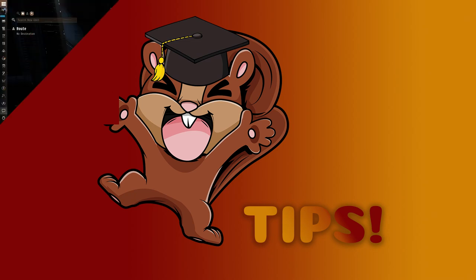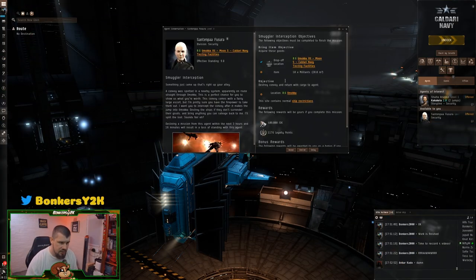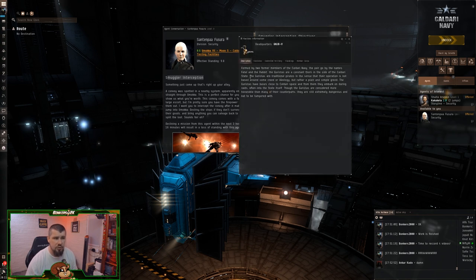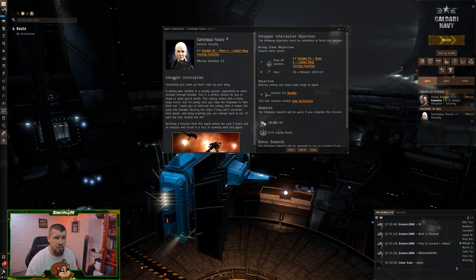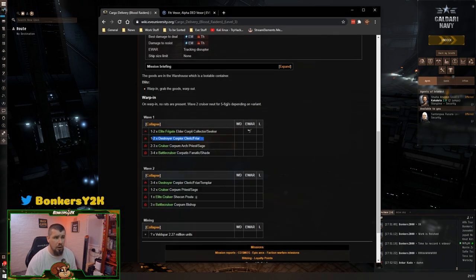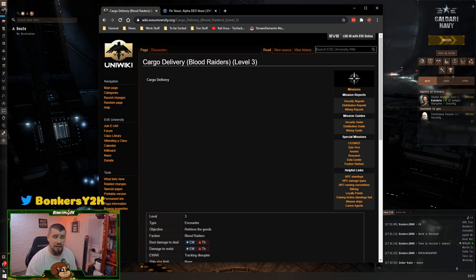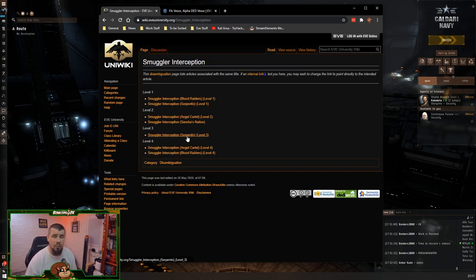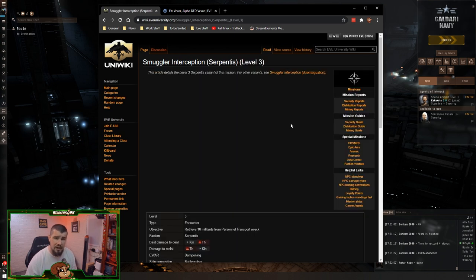We'll go ahead and pick up the mission by talking to the agent and requesting a mission. She tells us we've got to do the Smugglers Interception — we'll be encountering the Guristas pirates. Before we accept, we're going to copy the mission name, open up Eve Uni (the link is in the description along with the ship fit), paste the mission name in, and hit search.